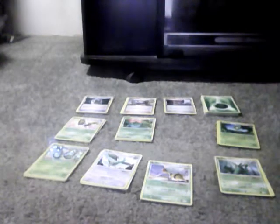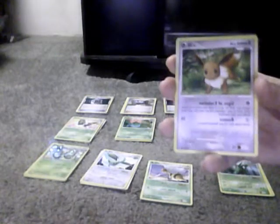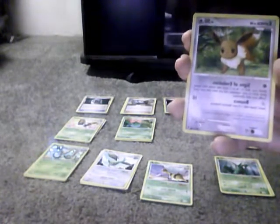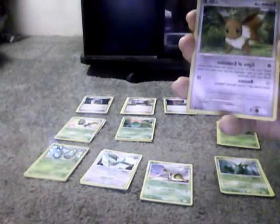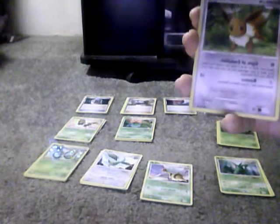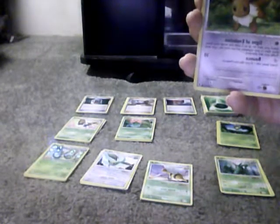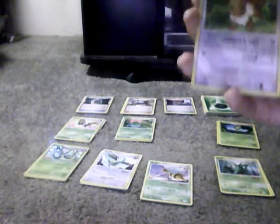Leafeon — I have 2 Eevees. Eevee has 50 HP, Normal type. Cited Illusion: doesn't need any energy; search your deck for up to 2 cards that evolve from Eevee, show them to your opponent, and put them into your hand; shuffle your deck afterwards. Bounce attack needs 1 energy card and does 10; switch Eevee with one of your bench Pokemon. Weakness is Fighting, no Resistance, and Retreat Cost is 1.